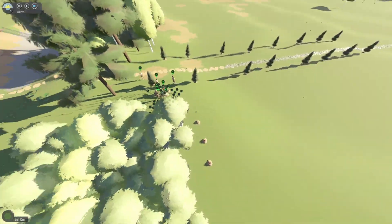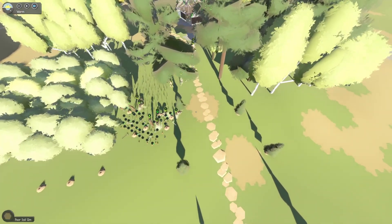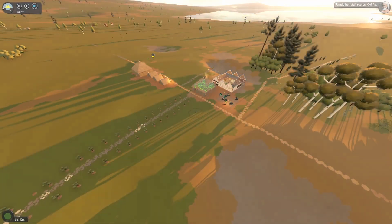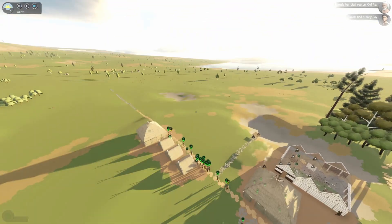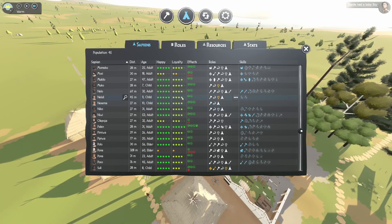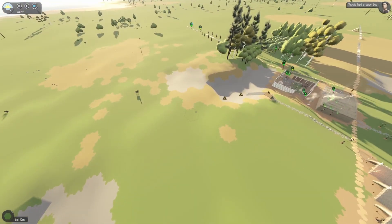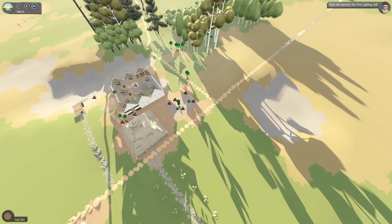I like to have inventory slots that tell me what I have, but I guess I'll just have to micromanage that part for now until they add it into the game. So Molly, the guy I thought was gonna die from getting beat up by a mammoth, finally died of old age in his bed — which is great, that's the way you're supposed to die in game and in real life. Pretty sure everybody wants to go out that way. Oh, you learned how to light fires — that's pretty good.